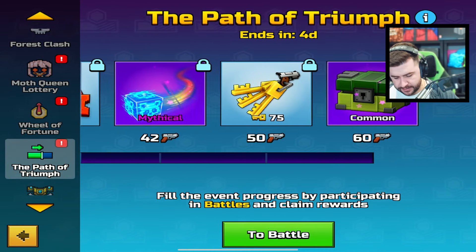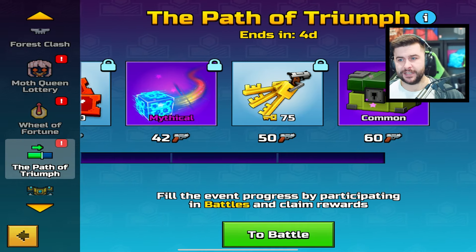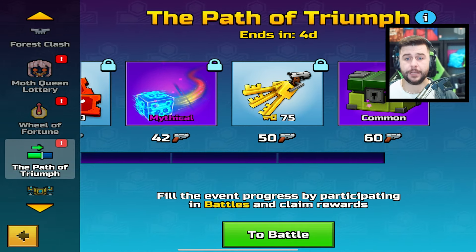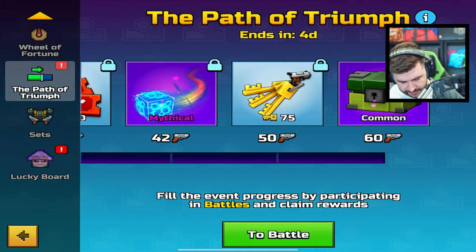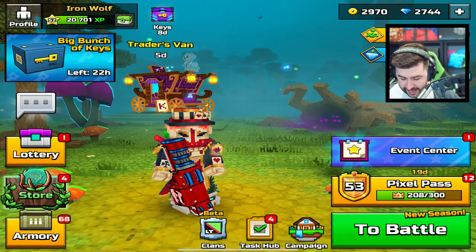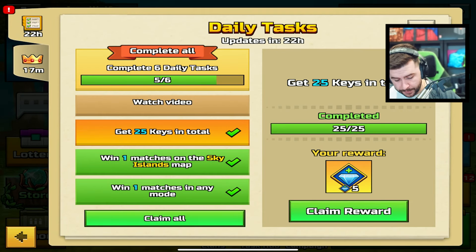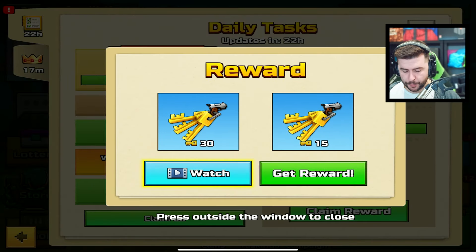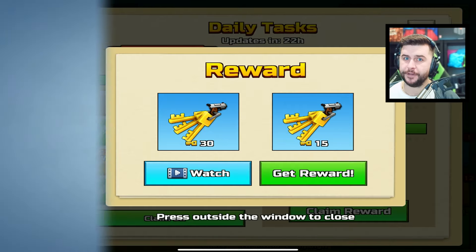It's only here for four days. The reason why Pixel Gun isn't doing this is because we know their game is not doing very well in numbers, and to keep players active they're feeding us rewards. I also have the lucky board — I saved up 60 spins — and we have the task hub. I wanted to start off in today's video by doubling my keys and doubling something else that's on offer.